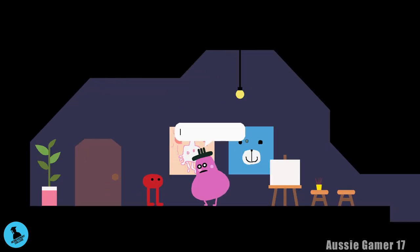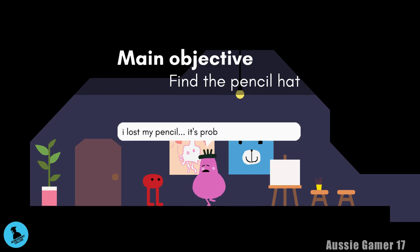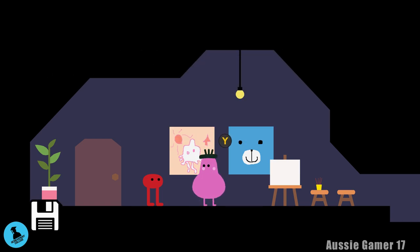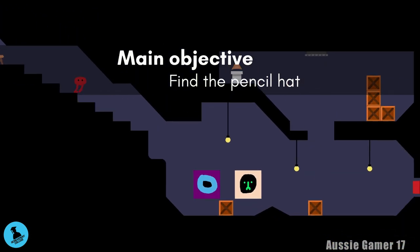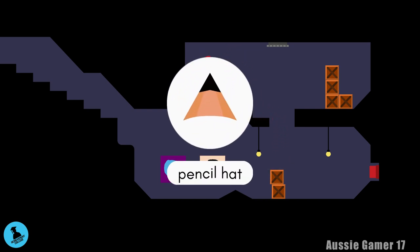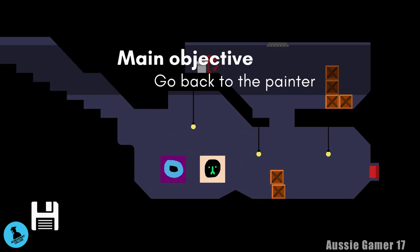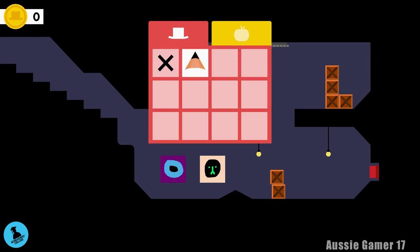Get through the chat with the painter. Once you finish chatting with him, head to the right, down into the painter's basement area. We need to get the pencil hat that's on the top left. Push the left-hand box to roughly where the right box was, then hit the switch so the box lands on top of the one we moved, and then jump up to get the pencil hat.